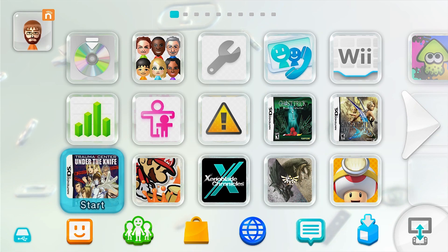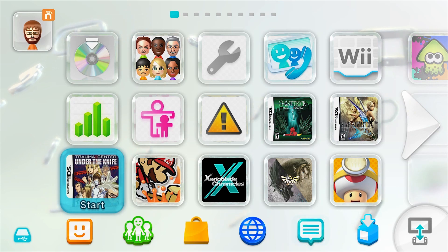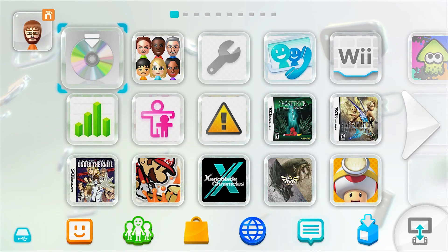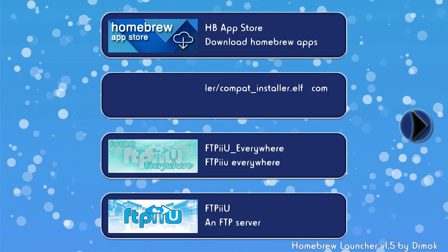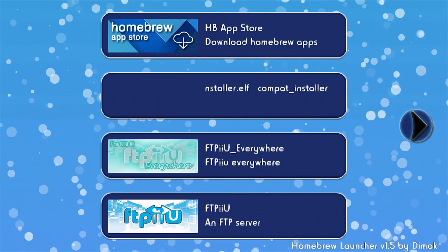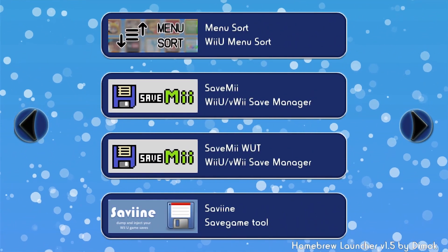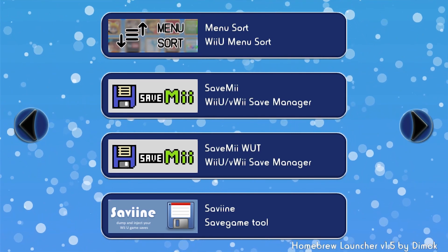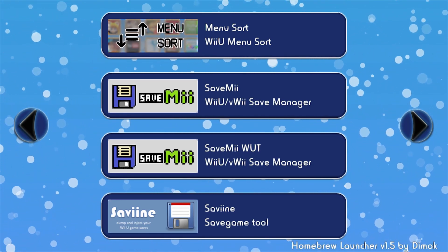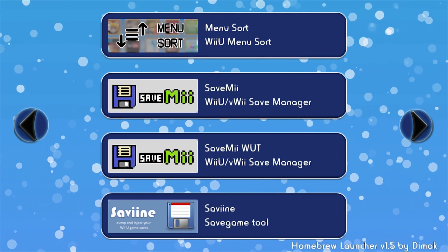To back up the DS game save data on your Wii U, we need to use a Homebrew app in the Homebrew Launcher called SaveMe. In the Homebrew Launcher you need an app called SaveMe. However, in my case SaveMe would only show my Wii U games, so I had to get another version called SaveMe WUT. I'll show you how to install it, but feel free to skip to the next section if you already know how.